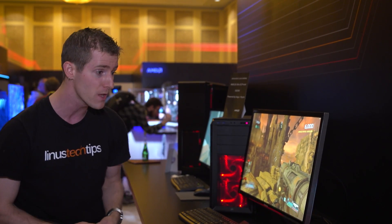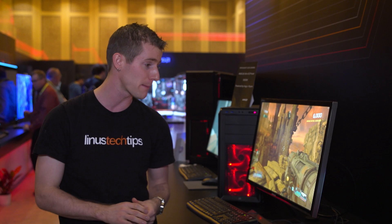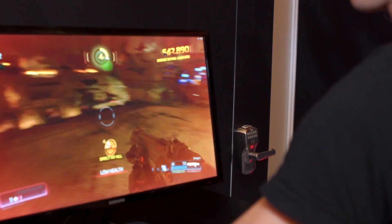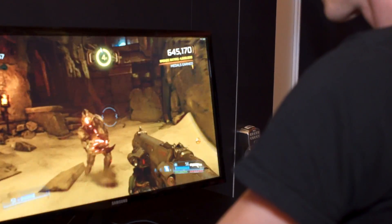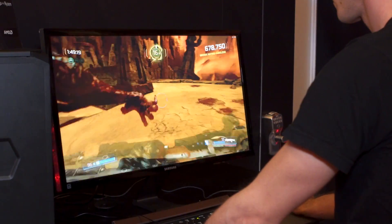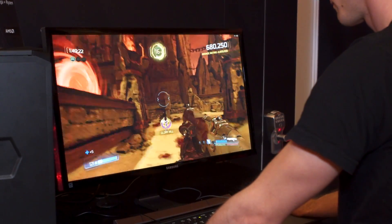And finally there's a new pixel engine — they're calling it the draw stream binning rasterizer. This cuts down on unnecessary memory fetches. For example, in a game like Doom, normally you would waste memory bandwidth drawing stuff that's behind the rocket launcher. That won't be the case with this new approach, and it won't require games to be rewritten either, which is pretty cool.